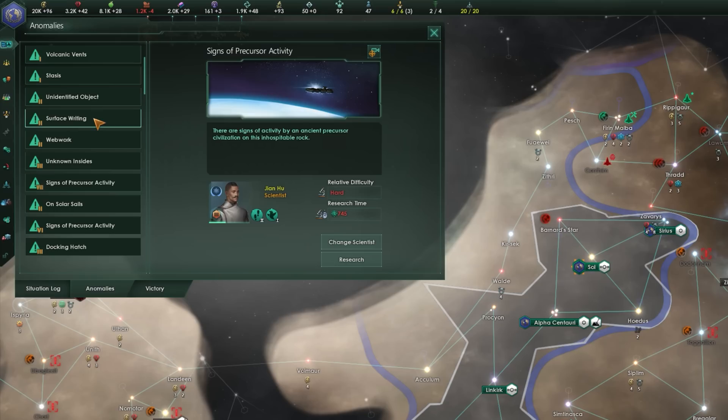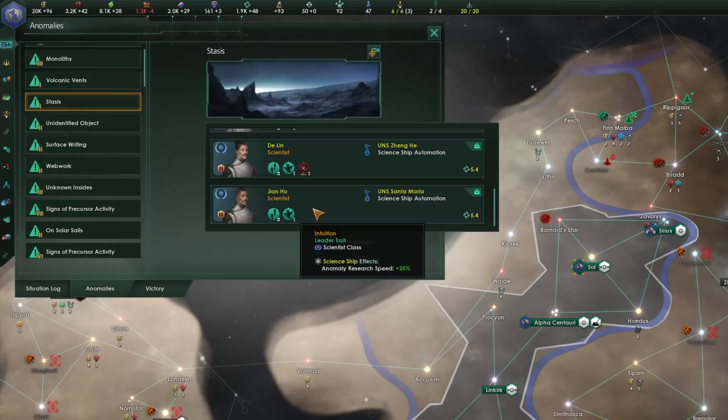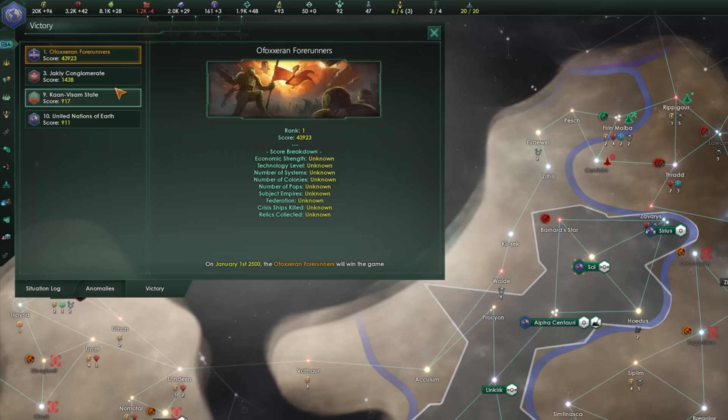On the Anomalies tab you can see all discovered anomalies, which are found as science ships explore and survey. They can be researched for rewards like extra resources, research boosts, and story events. Clicking one lets you select a scientist and science ship to research it — you can see the difficulty for that scientist and predicted time in days. Bear in mind scientists will drop whatever they're doing to start this job, so make sure you're not pulling them from anywhere important. You also can't queue up scientists from this menu as orders reset, but there's a better way to clear anomalies which we'll come to later.